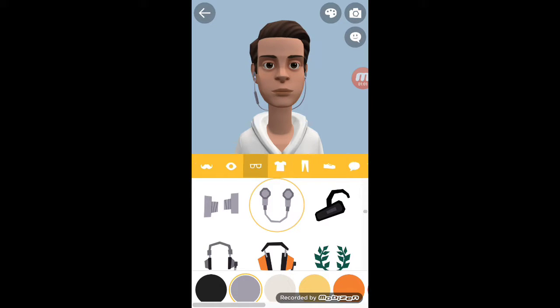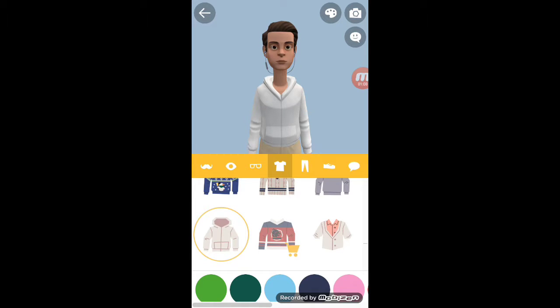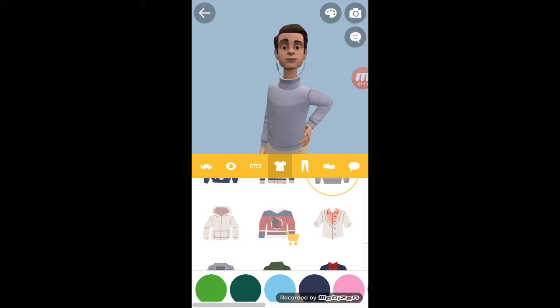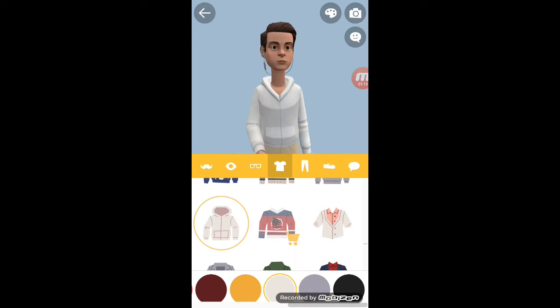I was gonna go dark blue, then I realized nah, so I went with gray. Gray is a subtle tone. I was gonna go with black but I use black too much. I went with this jacket, and yeah, it's very basic white.